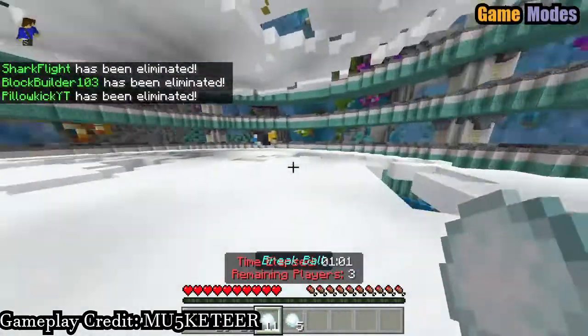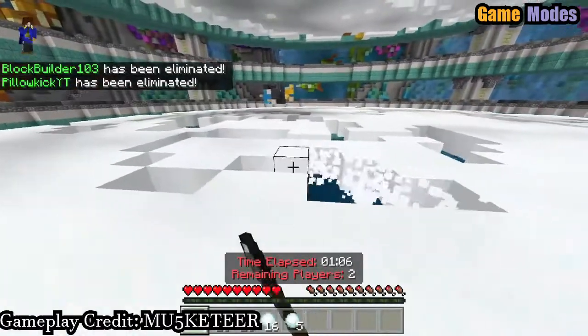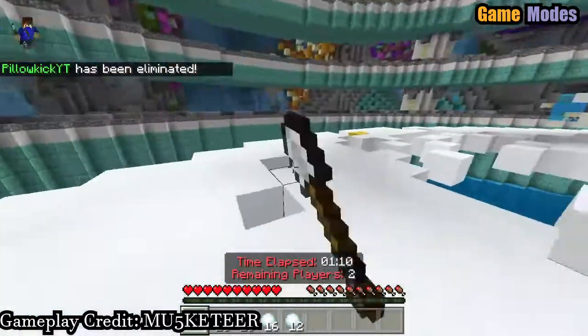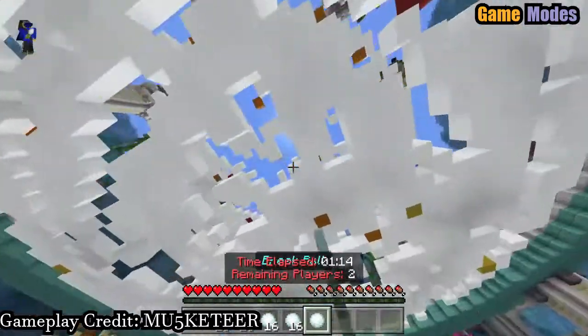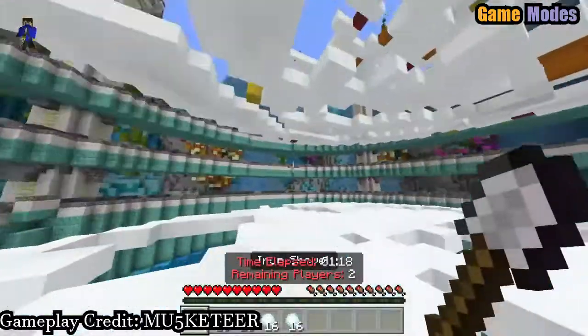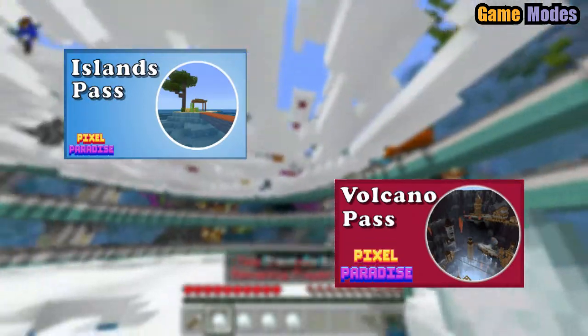The server only has four game modes at the moment: Volcano, Islands, TNT Run, and Spleef. Volcano is the server's version of the game mode Prisons, while Islands is the server's version of Skyblock. TNT Run and Spleef are free to play for anyone on the server, while Volcano and Islands require a pass per game mode. One pass costs 310 Minecoins, which is roughly 2 euros.